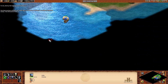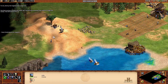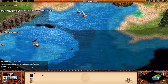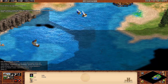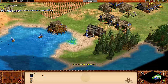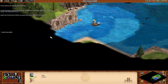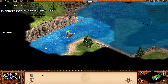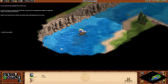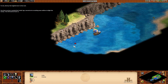We can head out this way to find more fish. A blacksmith is built entirely out of wood, amusingly. By sending the galley out to look for the British, we save our fishing ships from being shot by British archers, which is not fun.